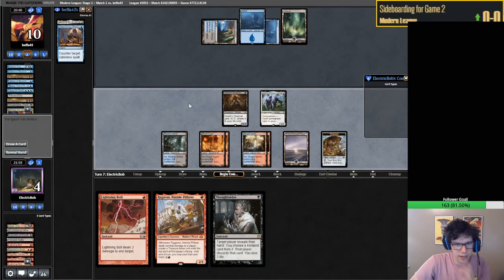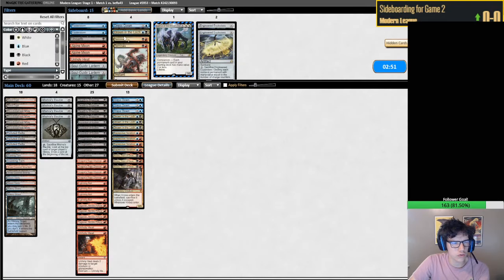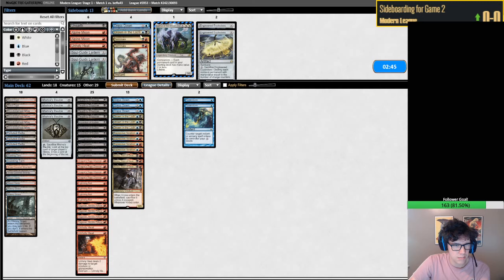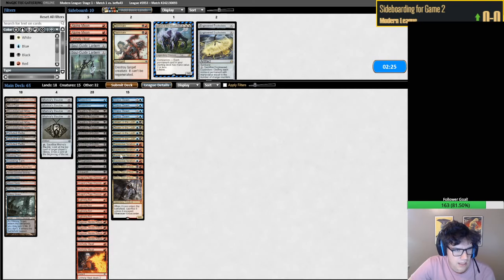They conceded. They're definitely on a more controlling deck, so I have a feeling the Flusterstorms are going to be very good. Probably the Drown and probably the Dress Down. Maybe Unearth - Unearth seems insane against Mill. I guess we want some removal spells. I'm a little bit concerned about what their deck is. I like to add cards to my deck more often than not, but with us being on 18 lands it's kind of sketchy to just shove in a bunch of cards.